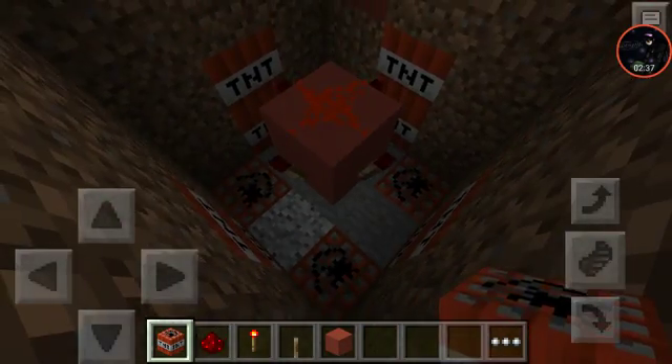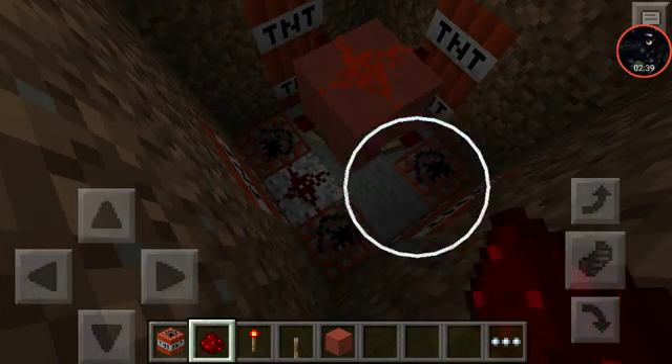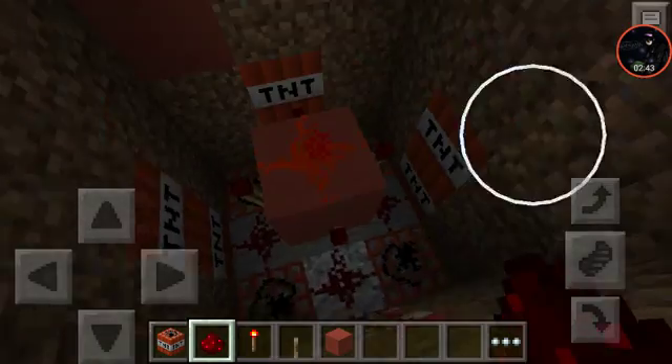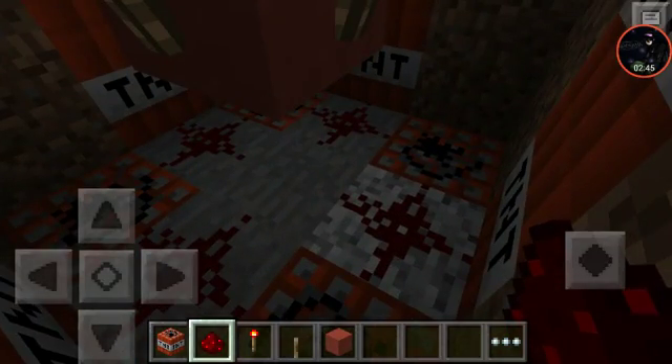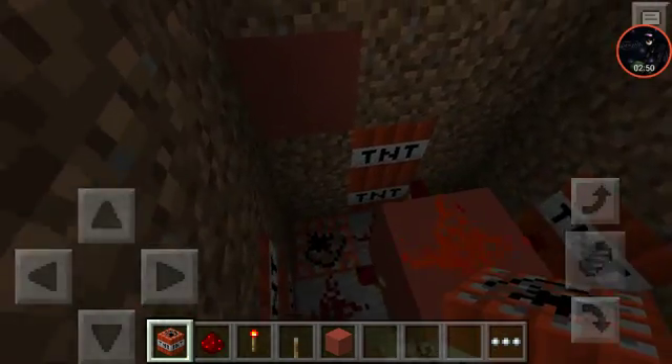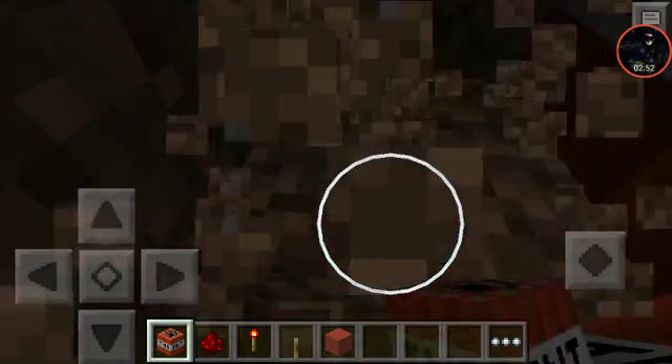You can place redstone there, there, and there — and you're done. You can add as much TNT as you want.